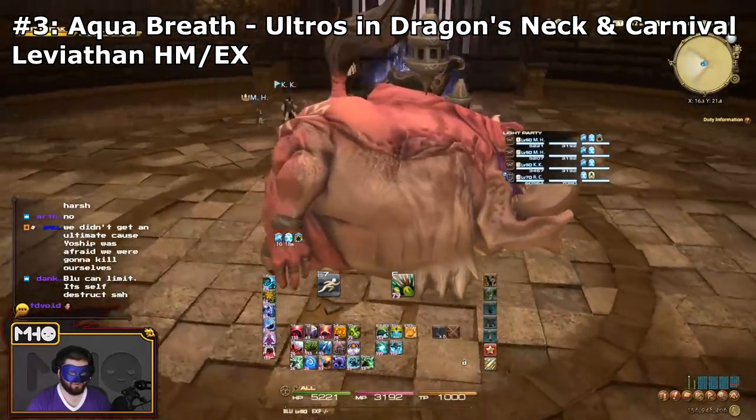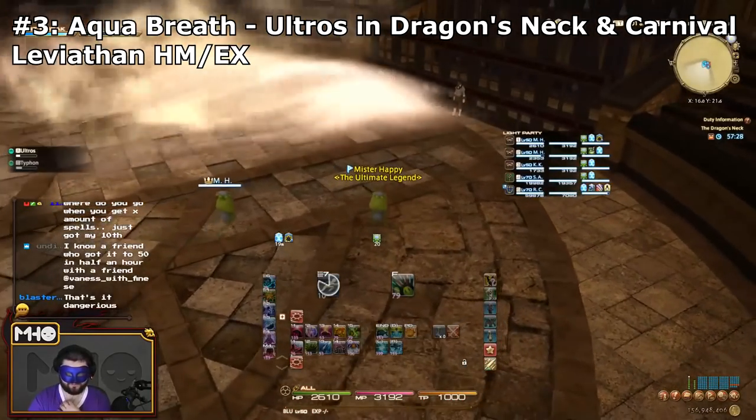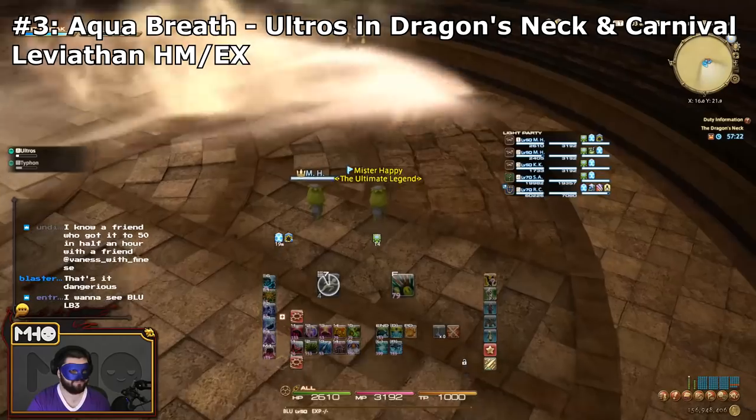Ultros uses Aqua Breath frequently, so odds are you won't miss it. You can also straight up learn it from Ultros in the Masked Carnival — I believe that is mission number 20 — which you can also learn another ability in, which we'll cover later.